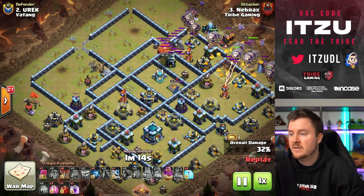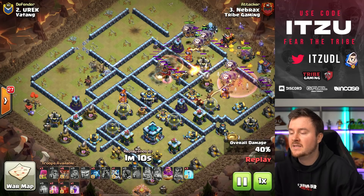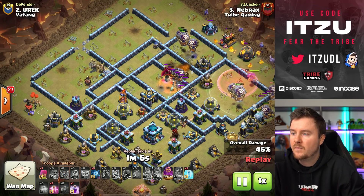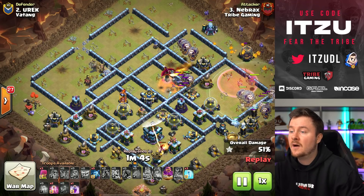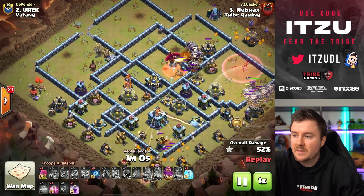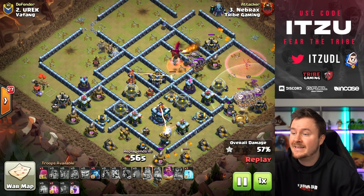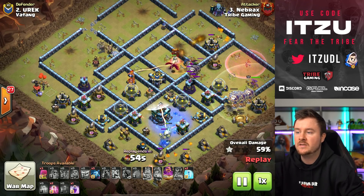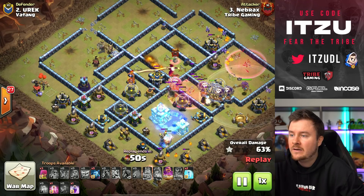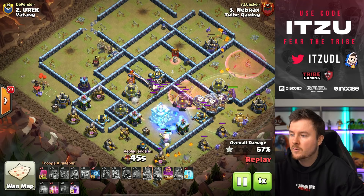Wait — the blimp won't reach the tunnel, so it's meant to take the scatter and the enemy royal champion with those skeletons. Nicely done. The lalo splits a little to the outside because he replaced every single loon — normally not ideal, but still manageable. There are so many loons getting hasted into the town hall, with another freeze making sure the defenses have no chance.